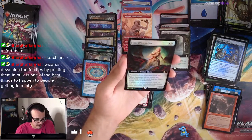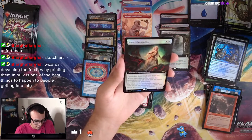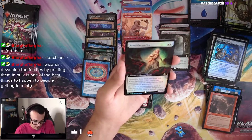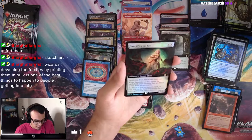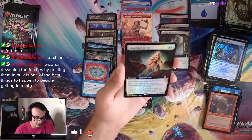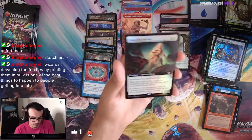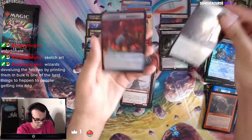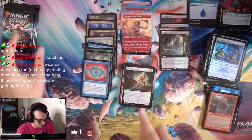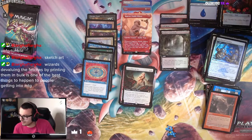We have Sanctifier en-Vec — 2-mana, Protection from Black and Red. When it enters the battlefield, exile all Black and Red cards from all graveyards. If a Black or Red permanent spell or card not on the battlefield would be put into a graveyard, exile it instead. This is just an anti-Black and Red card. Sure, that's going to see a lot of sideboard play in Modern.